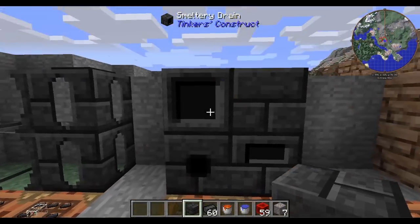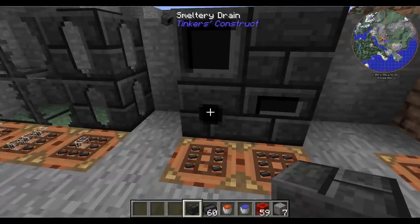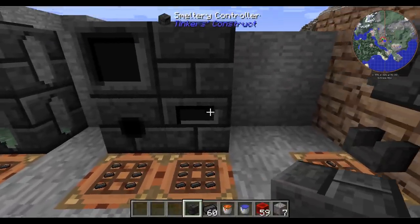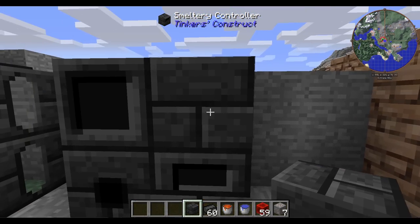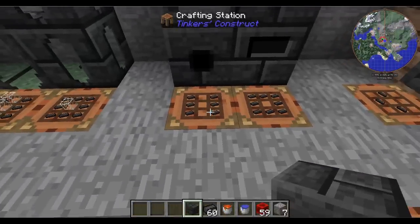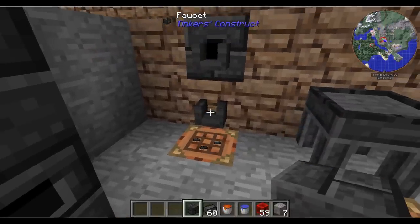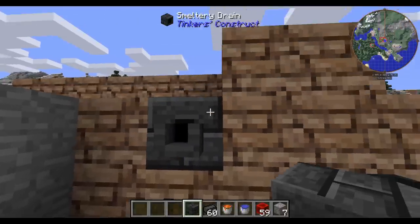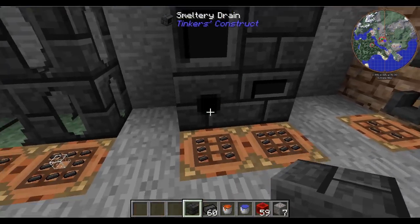The drain — you're going to want to have the little circle facing you, and the smeltery controller has a little rectangle facing you on the outside. The recipes are simple: just a bunch of seared bricks for each. You're also going to want to get yourself at least one faucet — just three seared brick — and this is how it fits onto a smeltery drain: just right-click and it goes over the hole. Also, you're probably going to want yourself a casting table and a casting basin.